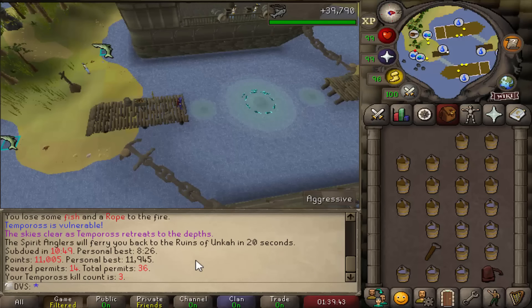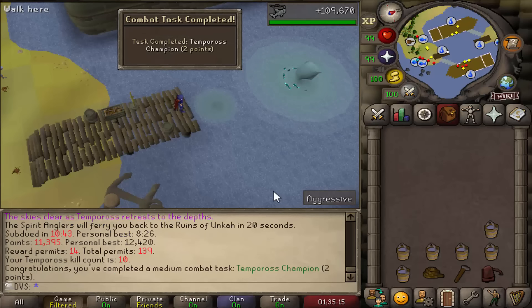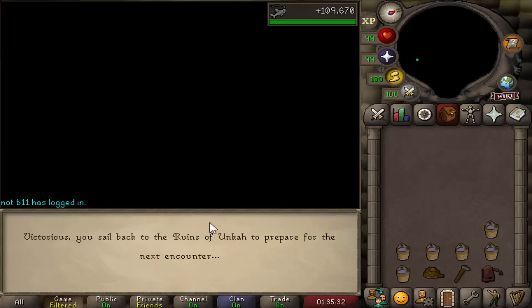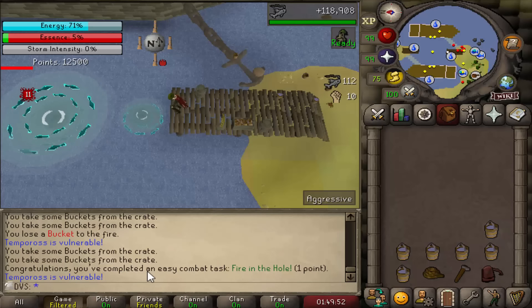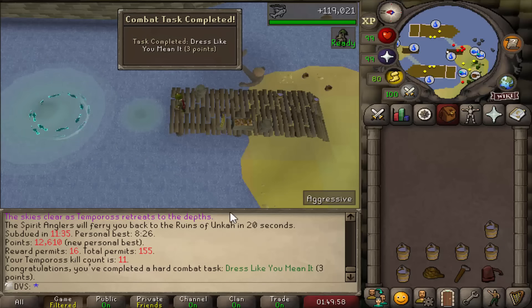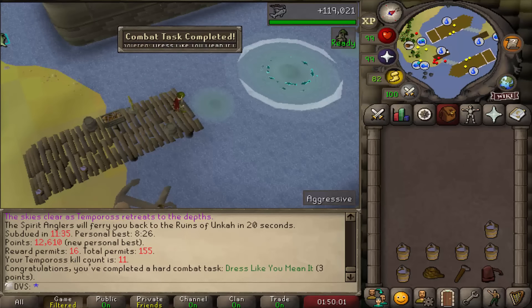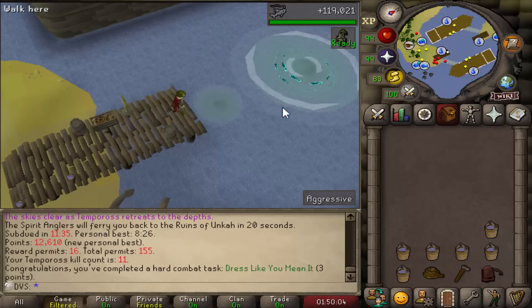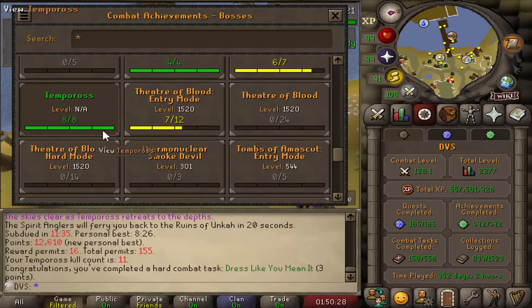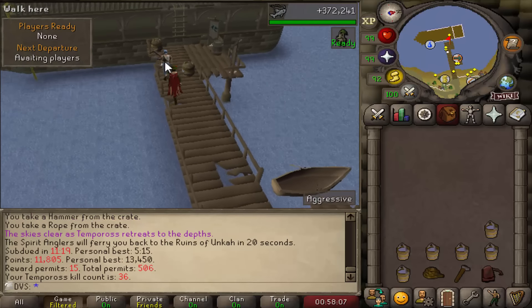About 30 seconds to a minute between games — planning to do this for 10 to 20 hours. That's the final Tempoross KC combat achievement, so 6 out of 8 total done. Getting both remaining ones on the next run: the easy task Fire in the Hole and the hard task Dress Like You Mean It. That's 8 out of 8 Tempoross combat tasks completed. Permits now at 506.